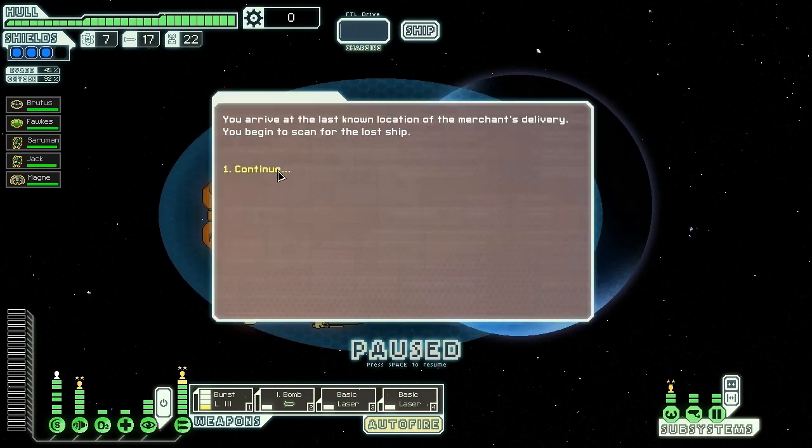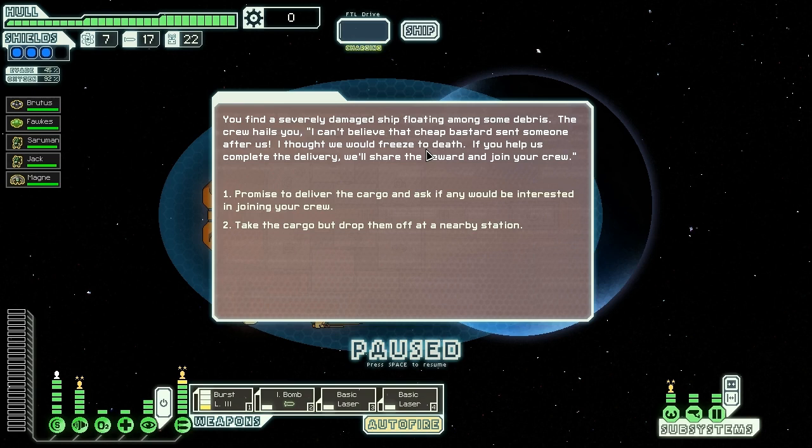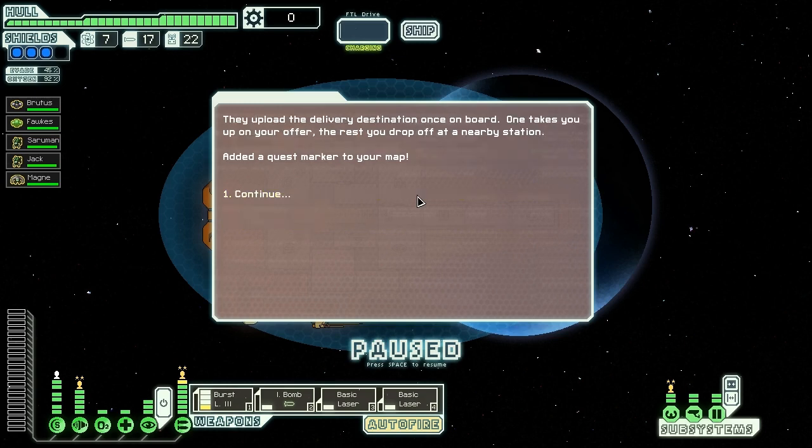We arrive at the location of the merchant's delivery and scan for their ship — it's a severely damaged ship floating amongst some debris. The crew hails us saying they can't believe that cheap bastard sent someone after them and thought they would freeze to death. If we help them complete the delivery, they'll share the reward and join our crew. We can promise to deliver the cargo and ask if anyone would be interested, or take the cargo and drop them at a nearby station.